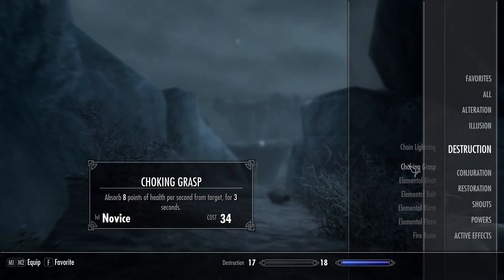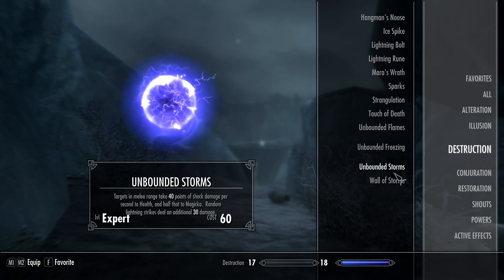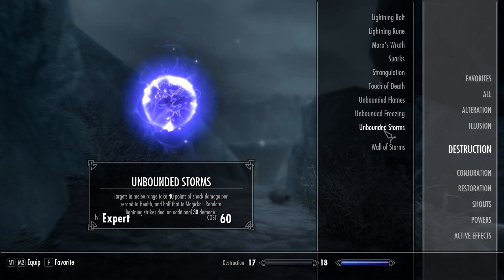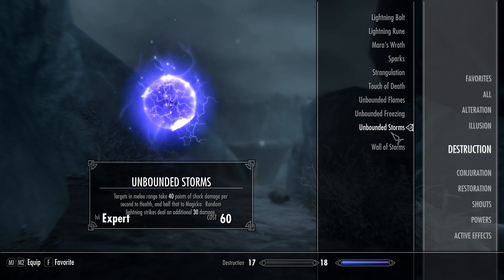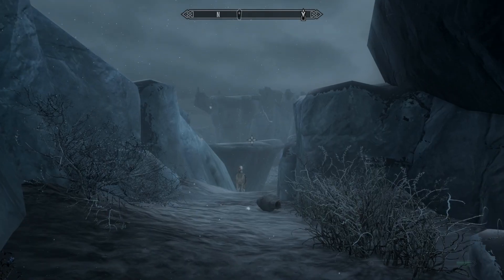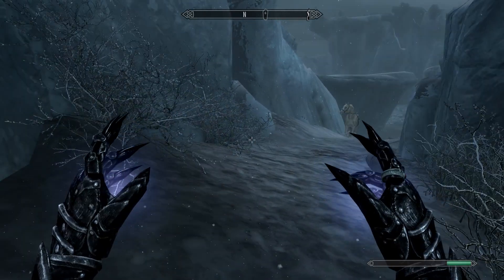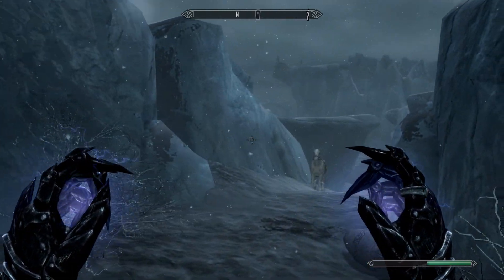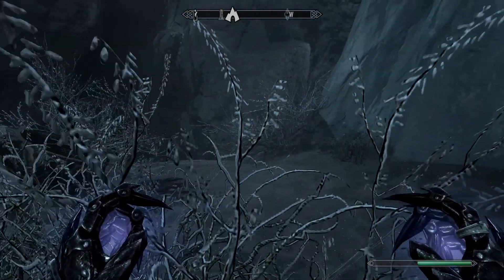Once you've got the spell, head on outside. You want to equip Unbounded Storms in both hands. On PC, hover over it and left-click and right-click — you can see L and R for left and right hand. On console, press L2 and R2 on PlayStation, or the equivalent on Xbox. When you do that you should have the spell equipped in both hands.